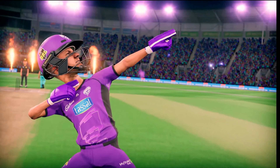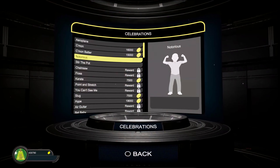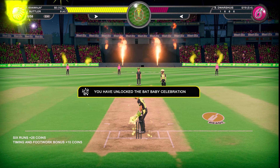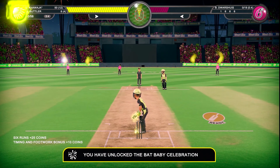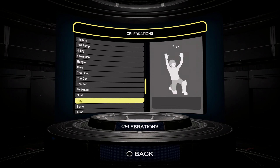Celebrations can be performed after hitting sixes with a batter or when taking wickets with a bowler. Some celebrations can be earned, while others are unlocked by completing certain actions in matches. View how to perform these celebrations in the celebrations menu.